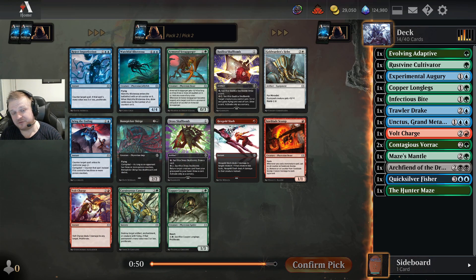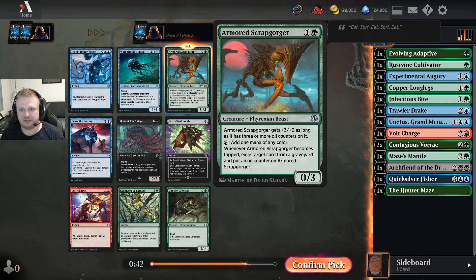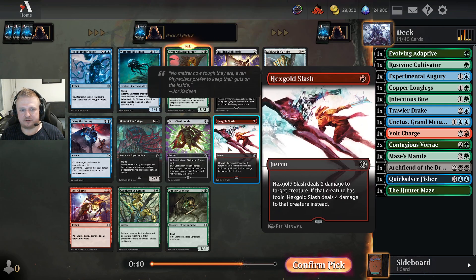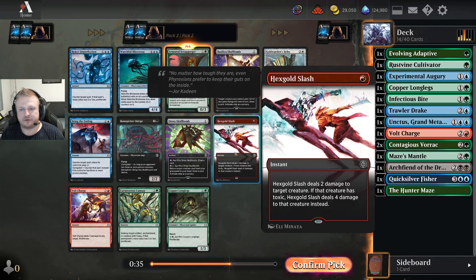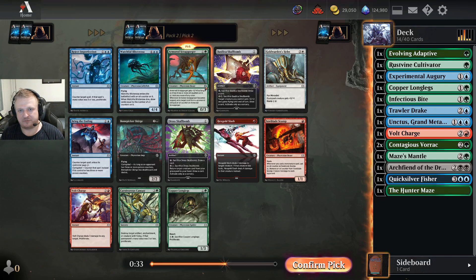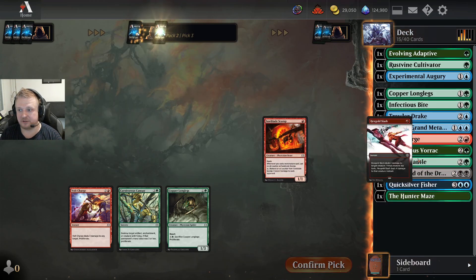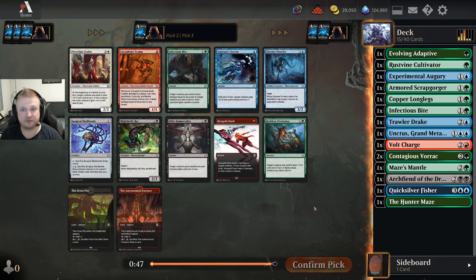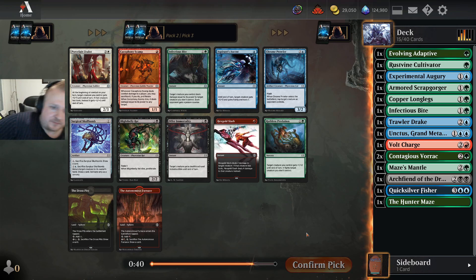Someone took the rare — who knows, it could have been a bomb rare or just rare-drafting. This pack is pretty good though. There's a Scrapcatcher which I'm absolutely gonna take — great two-drop. Then there's Hexgold Slash and Vault Charge for red drafters. The correct pick for what I have here is definitely the two-mana accelerator, the Scrapcatcher.